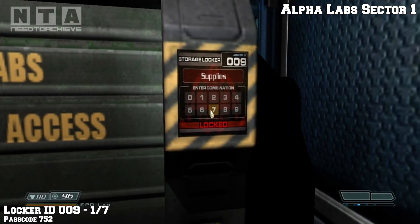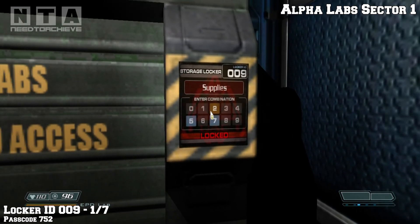Go to the locker. The ID is 009. The passcode is 752.